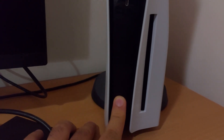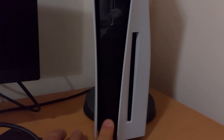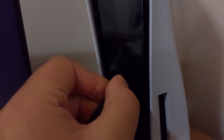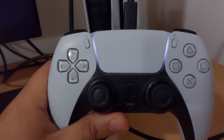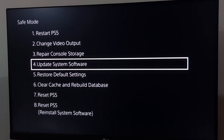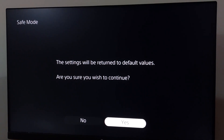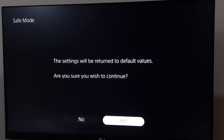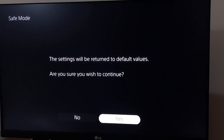For the second solution, hold down the power button on your console for 7 to 10 seconds — you should hear 2 beeps from the PS5. Then plug in the USB cable to the PS5, use your controller with the USB cable, and press the PS button. In safe mode, select option number 5: Restore Default Settings, then select Yes. The settings will be returned to their default values — sometimes it works.